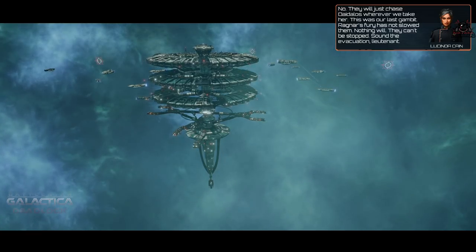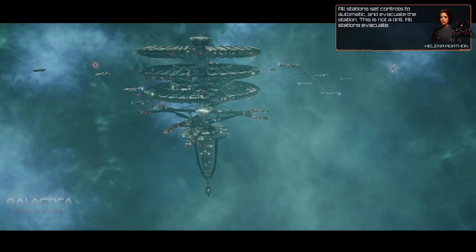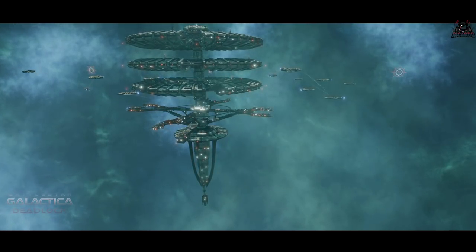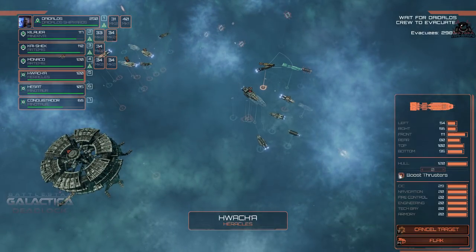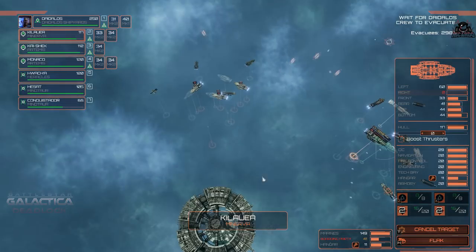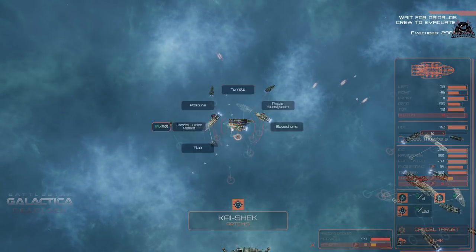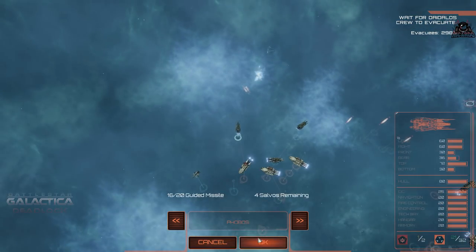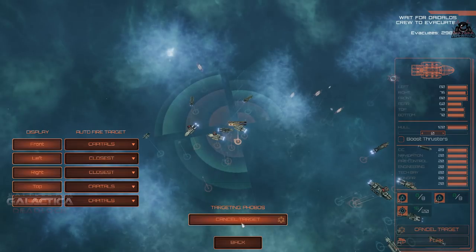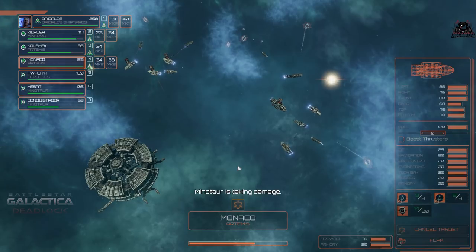They haven't got plans to evacuate — never planned to abandon the Daedalus. 'This was our last gambit — Ragnar's fury has not slowed them. Sound the evacuation and get everybody to the escape Raptors, set controls to automatic and evacuate the station. This is not a drill.' So the plan is now to evacuate the Daedalus in the middle of the Ragnar Nebula — use the Daedalus as bait while the colonials run to the other colonies. The evacuee counter in the corner is the target: reach 3,000.